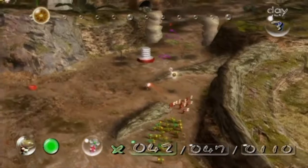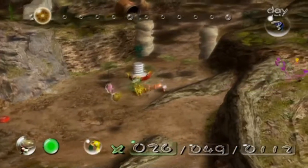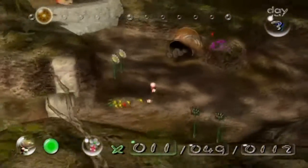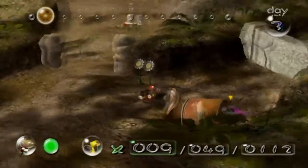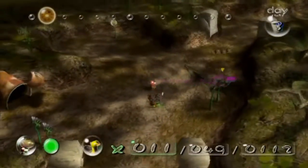Actually, before we do that, we need to get this going to the base right now. There we go. There should be some yellows over here — none, okay. With the remaining yellows let's get these bomb rocks because we're gonna need a lot of them. Oh, there's three right here.